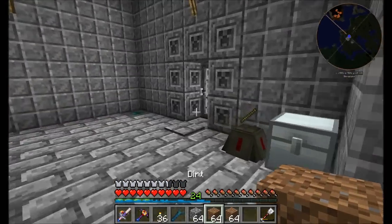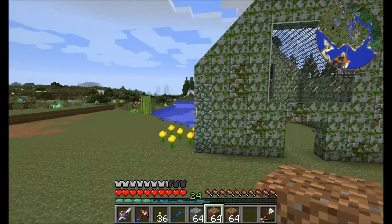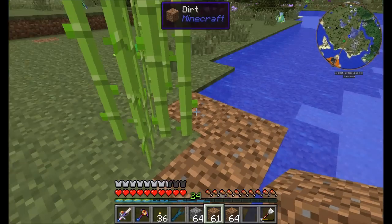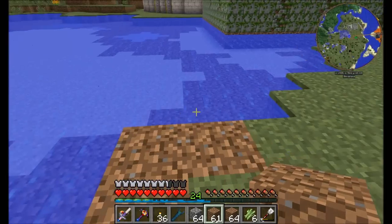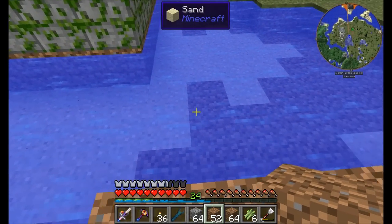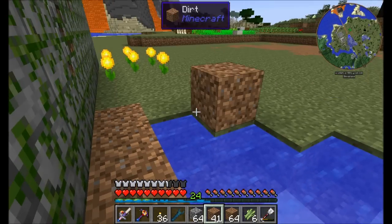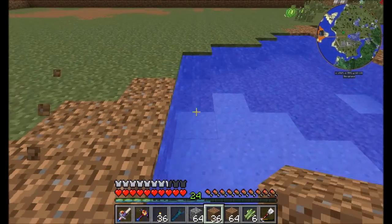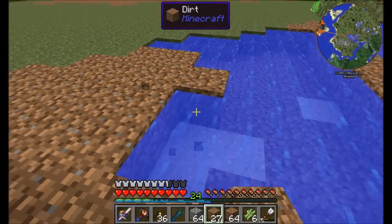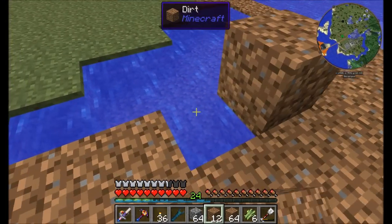I've cleared out a space over here and I'm thinking it might be my Thaumcraft room. I haven't entirely decided how I want it laid out but I'm sure I'll come up with something cool. I'm probably not going to want any of this sugarcane hanging around anymore — I'm going to fill in this area just a little bit. Thaumcraft is going to give us access to a lot of magical items and abilities, all of which should help us adventure through the world.